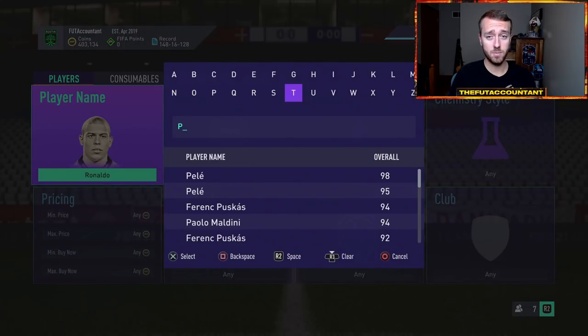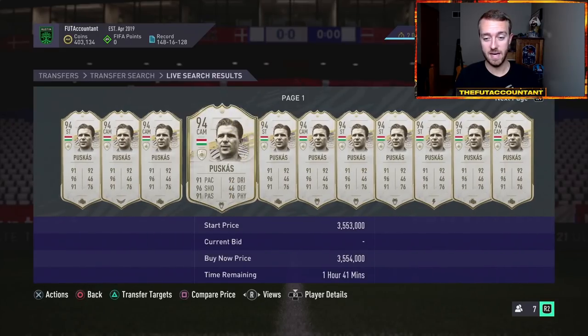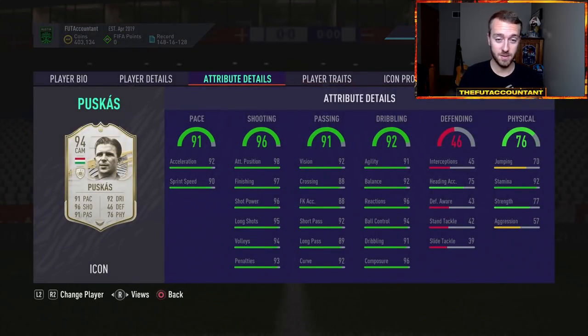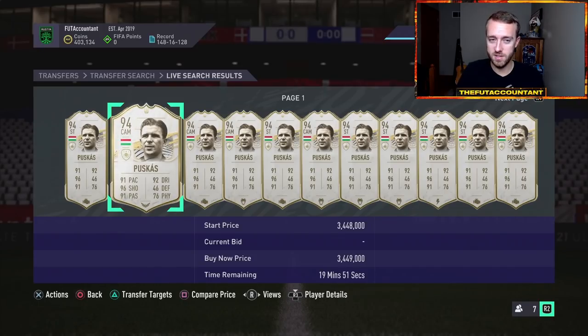Like Moments Puskas — I don't know what Moments Puskas is going to be because his Prime is already 3.4 million coins, and the Moments version, if EA juice it up, is going to be ridiculous. I'm not entirely sure what some of these cards are going to look like — Cantona, Fernando Torres — the new icons this year in FIFA. That's the biggest question mark for me: what are those Icon Moments cards going to look like?